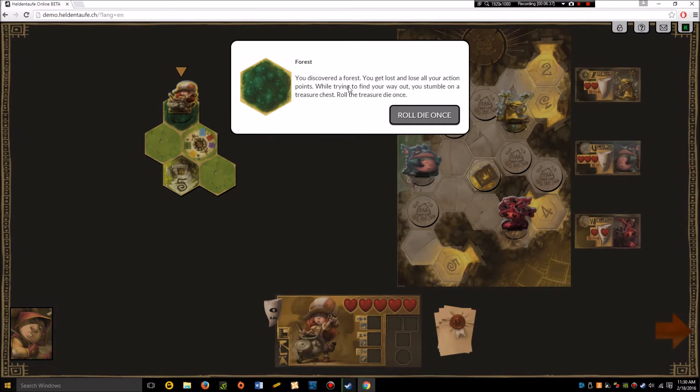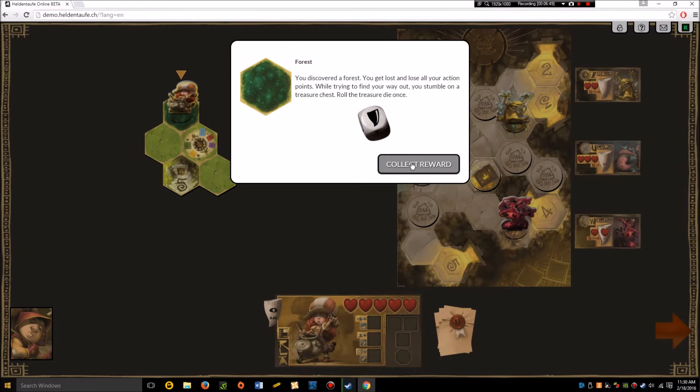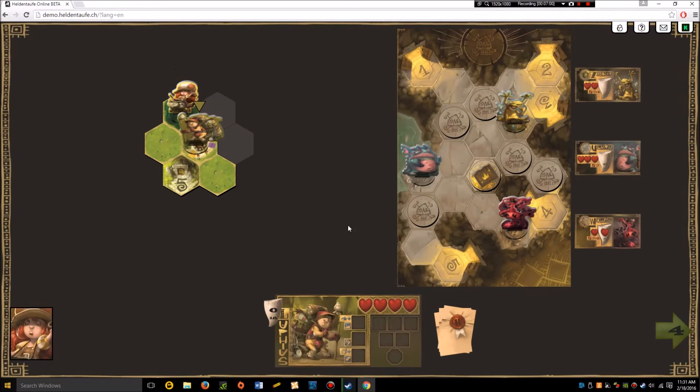Another meadow token and a forest token — anytime you discover a forest you get lost and lose all your action points, but you get a treasure die roll. This symbol is for a tooth, so I'm going to collect a reward. I now have one tooth out of eighteen. My turn is over because my action points are spent, so I click the arrow to pass the turn.